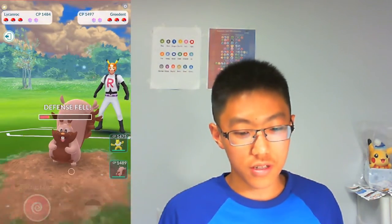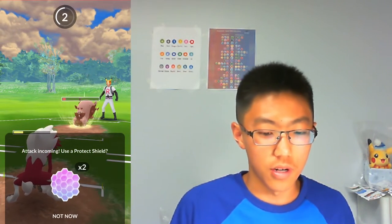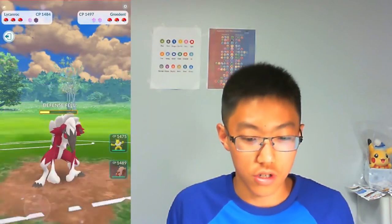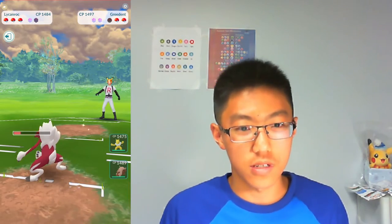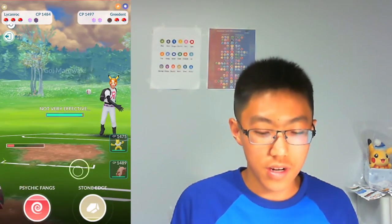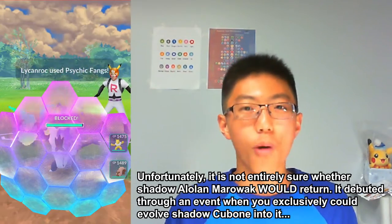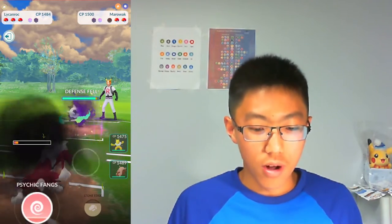The opponent actually calls it and decides not to shield. I tried to go for another Psychic Fangs but unfortunately get CMP tied and have to commit the shield on the Crunch. Thank goodness it wasn't my CMP tie. We're able to Counter down the Greedent and the opponent comes in with Shadow Alolan Marowak — a very strong Pokémon. I'm going for a Psychic Fangs bait and the opponent actually shields, probably afraid of a Stone Edge.